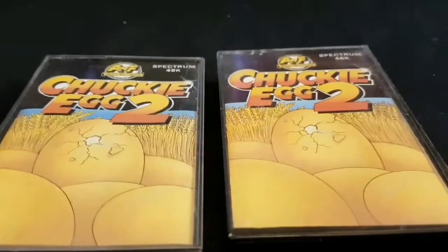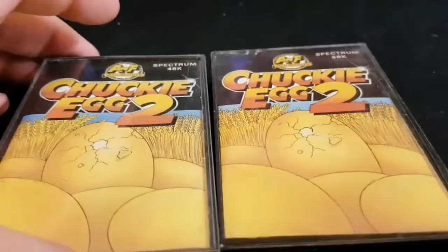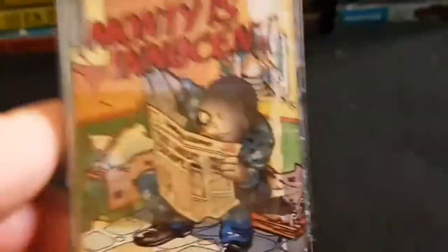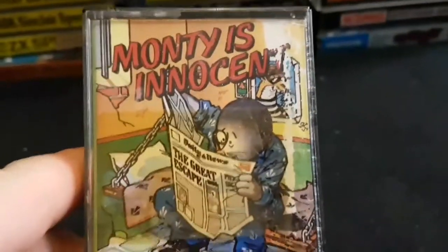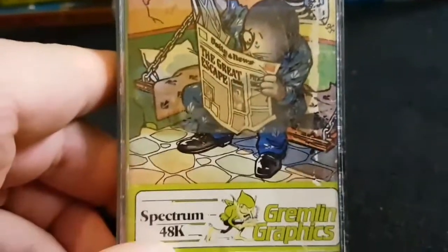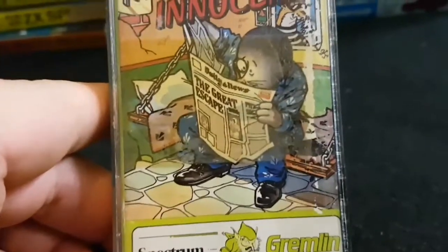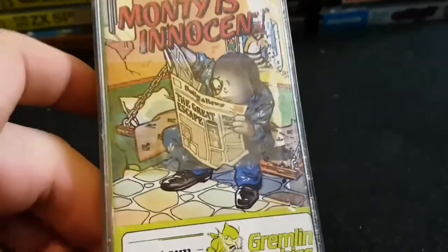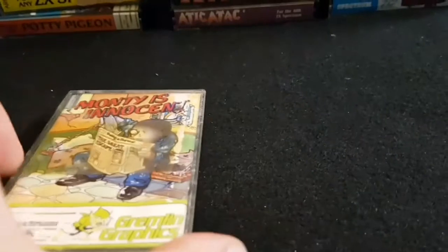Chuckie Egg 2 — I don't know why I've got this twice, possibly seen it for a good price. And now we're onto Monty Mole — this is Monty is Innocent. Bit of a similar feel to Manic Miner. Same sort of very similar gameplay. I've got all of the Monty Moles as far as I'm aware. There's Monty is Innocent — he's in the old prison there, reading the paper, and he's innocent. I believe it's Sammy Stout in the background.